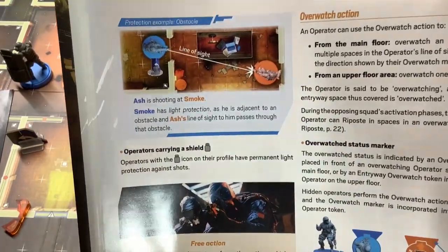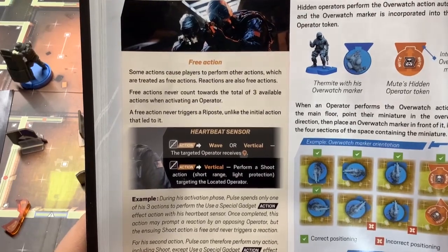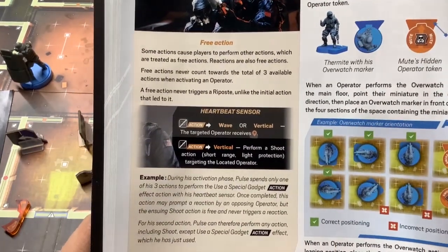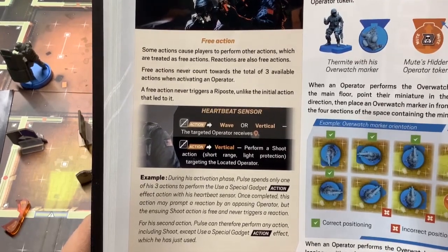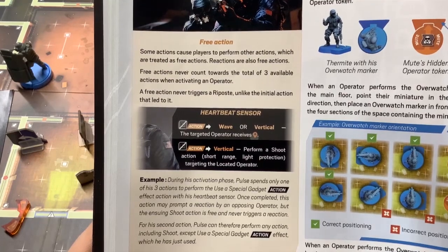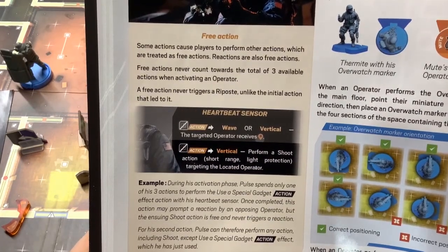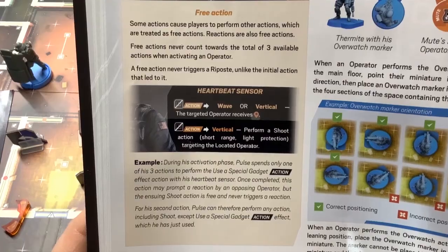Some actions cause players to perform other actions treated as free actions. Reactions are also free actions and never count toward the three available actions per turn. For example, during his activation phase Pulse uses one of his three actions to use his Heartbeat Sensor special gadget. That action may prompt a reaction by an opposing operator, but the ensuing shoot action is free and never triggers another reaction. Pulse can then still perform his remaining actions including shoot, except for using the special gadget he already used.